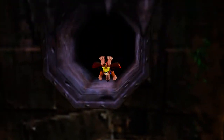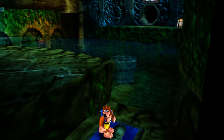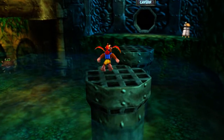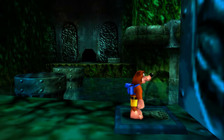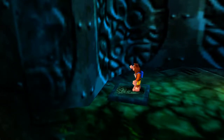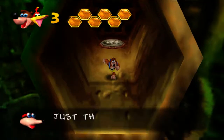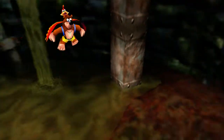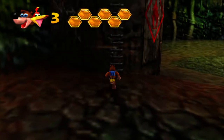Shameless plug. But no, we're heading on to Clanker's Cabin. So Bottles is counting down the moves - Mumbo's Mountain gave us three new moves, Treasure Trove Cove gave us two new moves, Clanker's Cabin gave us one move.